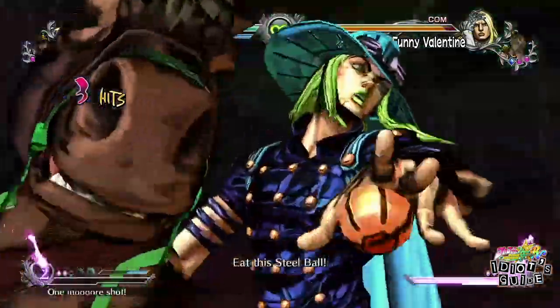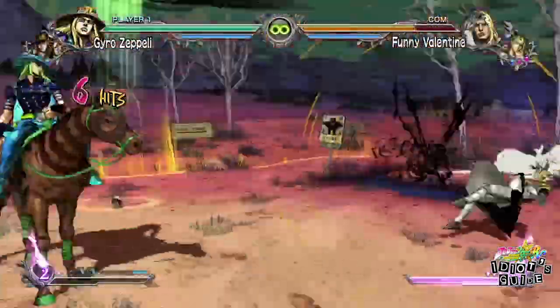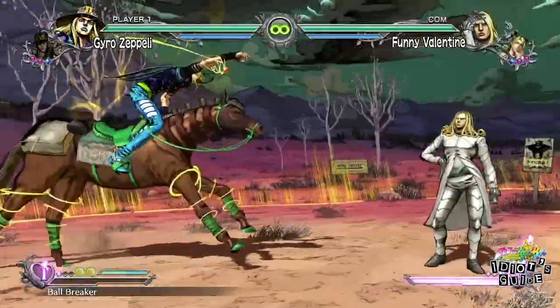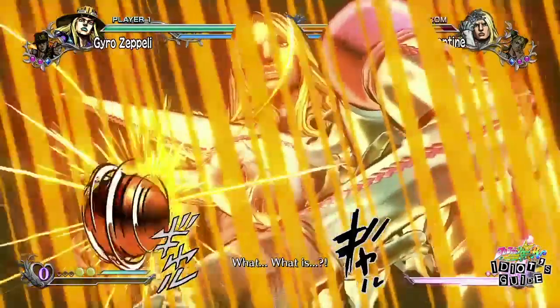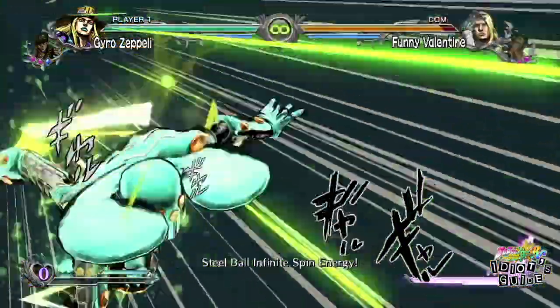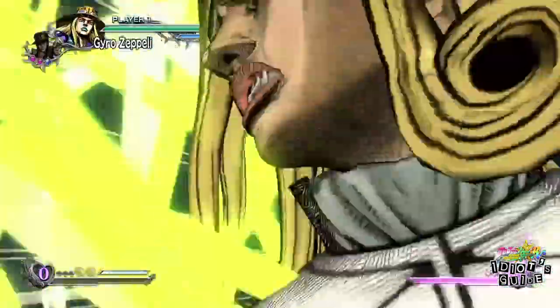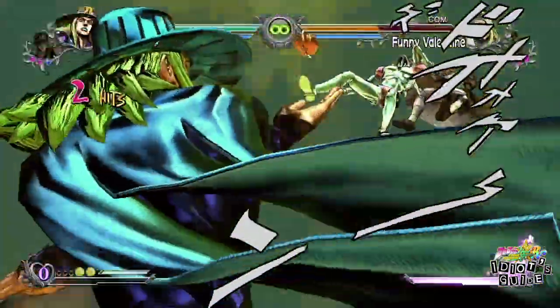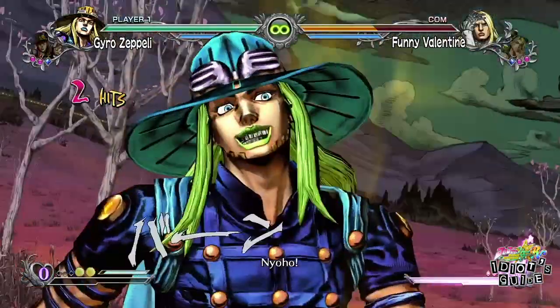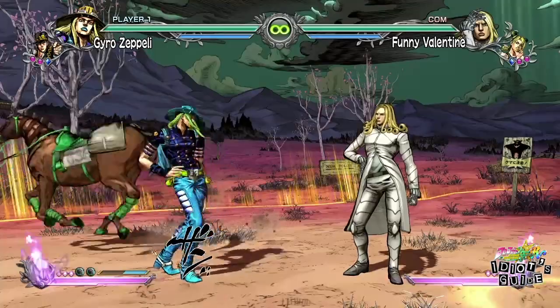Gyro's Hard Heat Attack, One More Shot, is a projectile that sends the opponent flying with a finishing blow. Gyro's Great Heat Attack, Ball Breaker, is a projectile that sends the opponent flying a long way with a finishing blow — and you will enter Golden Spin mode after activation. Gyro is a load of fun and it's really rewarding when you actually get to know how to play him. Here are some basic combos and semi-advanced combos you can pull off until you get better.